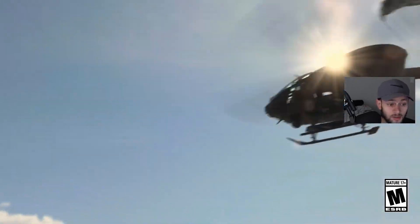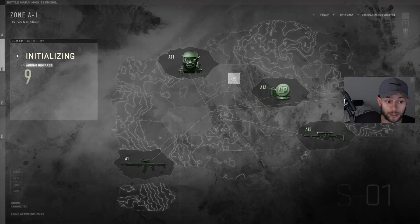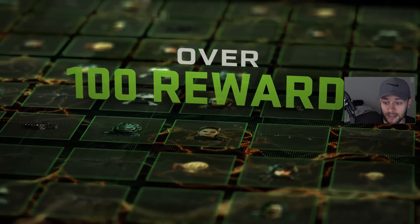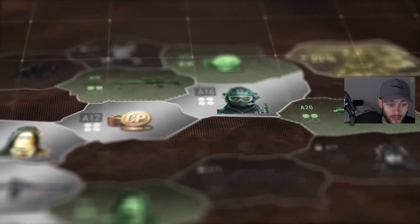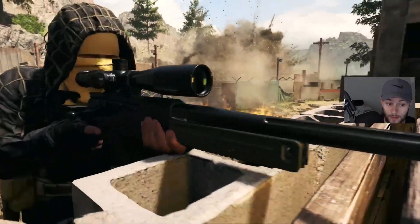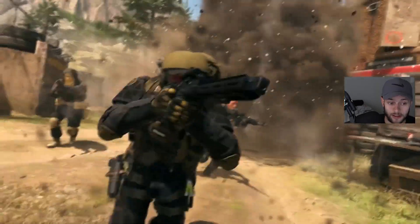We have our first look at Modern Warfare 2's Season 1 Battle Pass. It's a new Battle Pass this time around, so there's a bunch of stuff to break down — how to actually get rewards and free content through this Battle Pass. It's a bit different. What you have to do: you play the game as normal, and you're going to earn Battle Token Tier Skips. With those Battle Token Tier Skips, you go to the Battle Pass and redeem them to unlock various rewards.